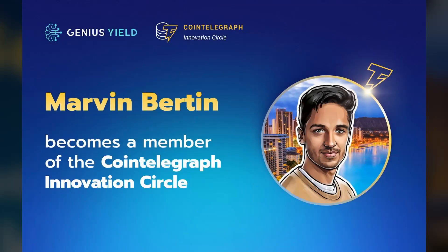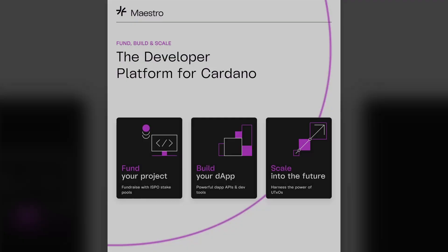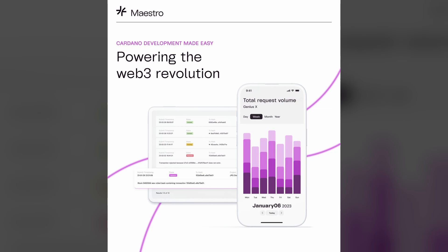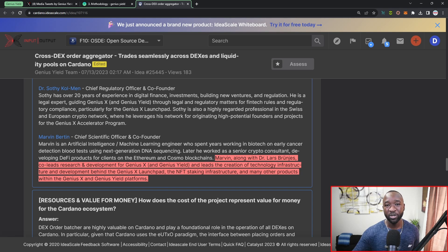Last but not least, we have Marvin Burton, who along with Dr. Lars Brünjes has co-led research and development for Genius X and Genius Yield. He currently leads the creation of technology infrastructure behind the Genius X launchpad, the staking NFT structure, and many other projects within both platforms. He is also the head of Maestro, which is a full-stack solution for developers looking to build on Cardano. I have no worries that this team can deliver on what they're aiming to achieve.